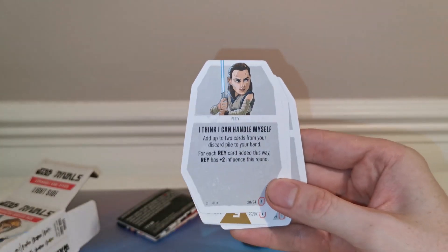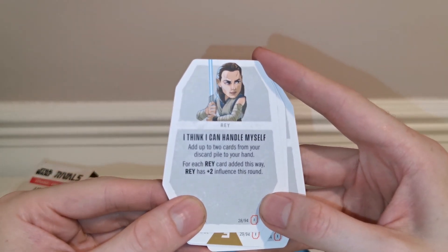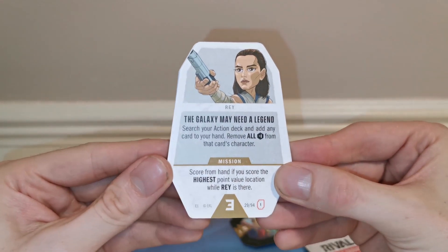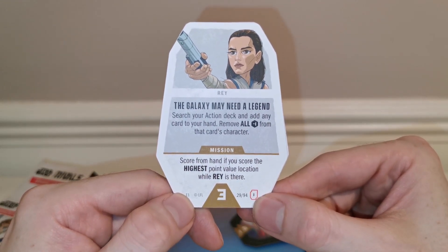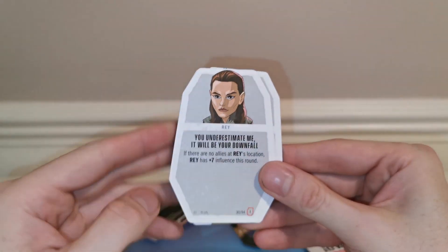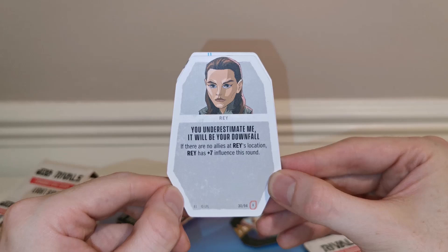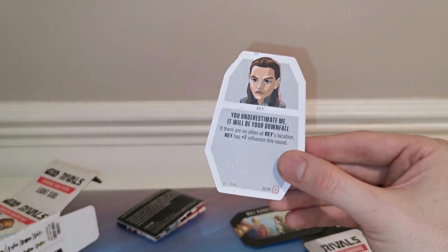Let's take a look at Rey's action cards. One reads: 'Add up to two cards from your discard pile to your hand — for each Rey card added this way, gain plus two influence this round.' Another says: 'Search your action deck and add any card to your hand; remove all minus ones from that card's character mission score.' And another: 'If there are no allies at Rey's location, rest plus seven.' That seems pretty beastly already — I don't know all the rules yet but I'm impressed!